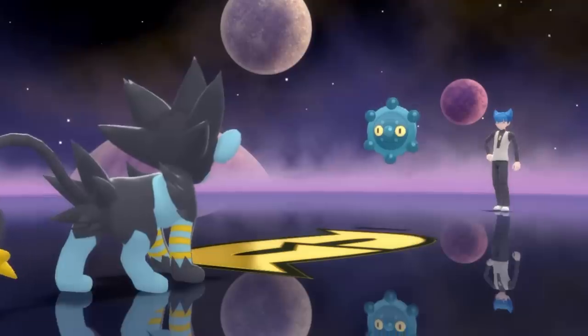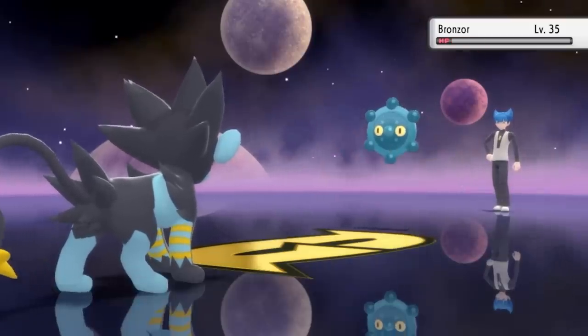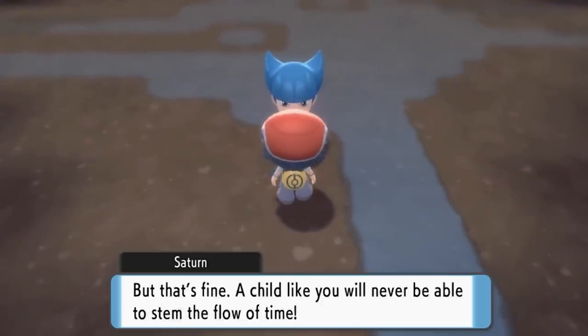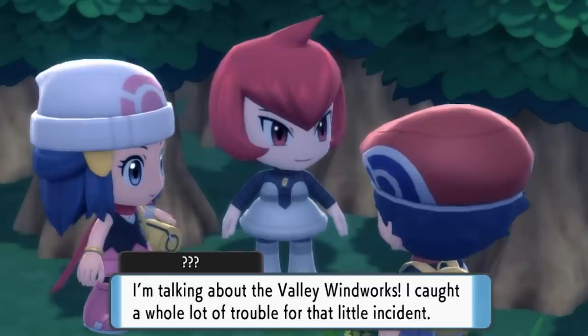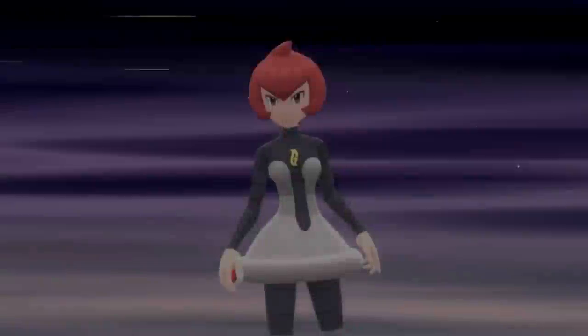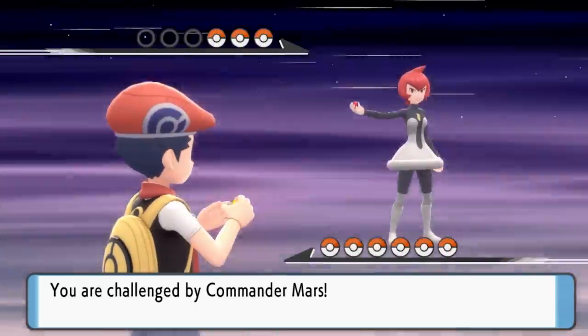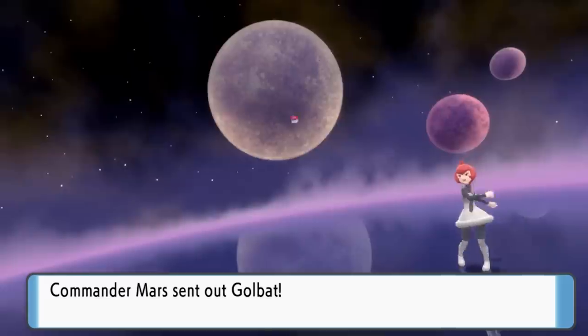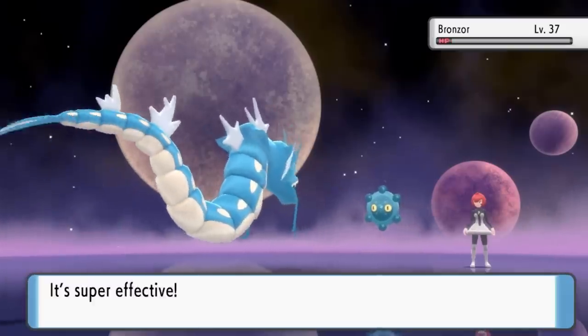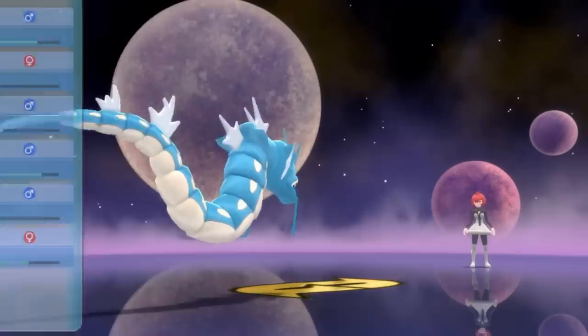We go straight to the next lake and take on Saturn — as usual his team was a total pushover, but we're already too late since they've already brought Azelf to their headquarters. So we go to our hometown and check out that lake, which is already taken over by Mars. This time we didn't need two hours of attempts — just one was enough. But of course her operation has already captured Mesprit, so we're too late for both lakes.